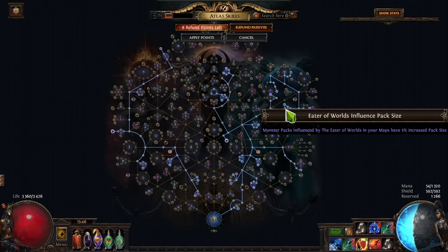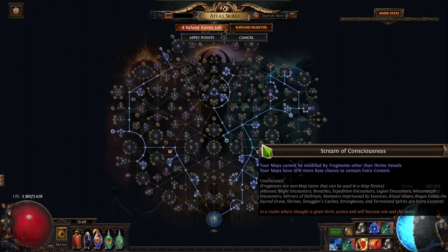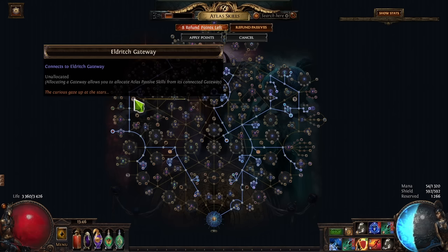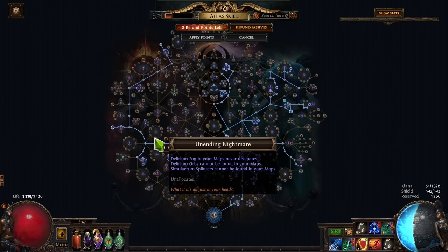Another thing we have is blue altars. I prefer blue altars over red altars for multiple reasons. Number one it fits better for my build — I don't get fire res on the monsters, I don't get meteors or anything that breaks my build. I don't care about things like projectiles fired in random directions. Running the blue one, the quantity and rarity works very well with this strategy because we are also trying to farm uniques — increasing the amount of uniques — and trying to farm divination cards. So quantity matters a lot.